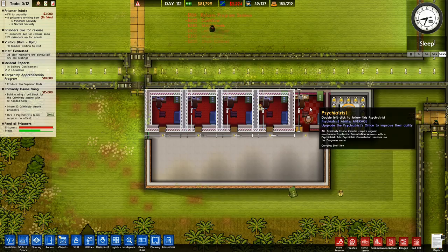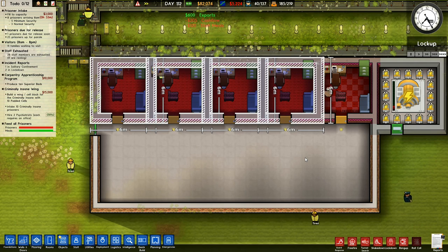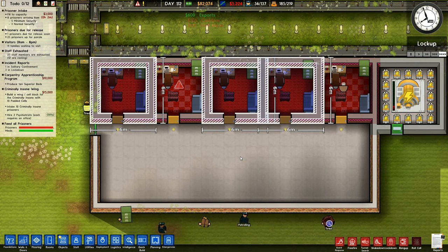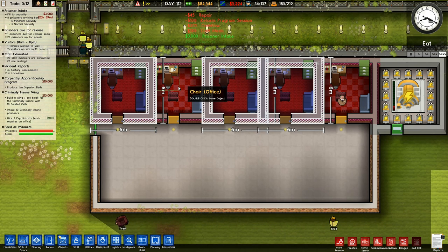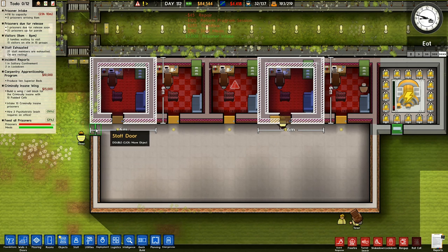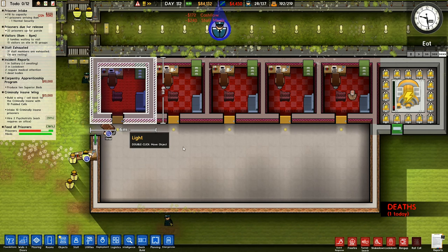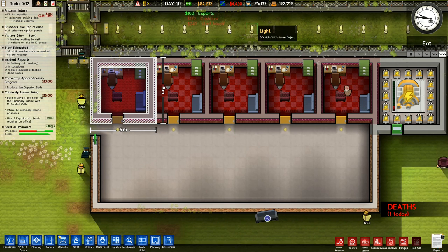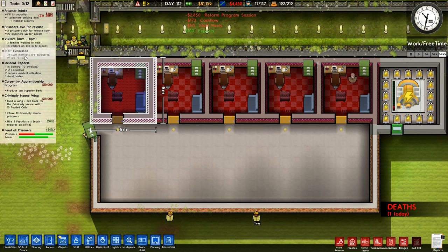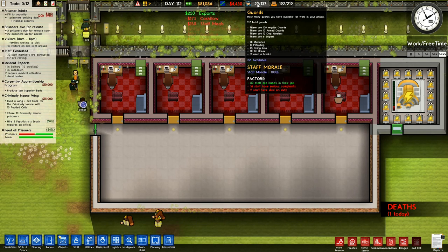Minimum size - it is, it's got the minimum size 4x4. I've got the psychiatrist in there. I need two psychiatrists - each requires an office. I'm going to change that around a little bit. You can stay as a staff door though - I think we will keep that as a staff door. I've got trouble with guards flashing up up here. 33 members of staff are exhausted. This is what I don't like, is I've got so many exhausted.